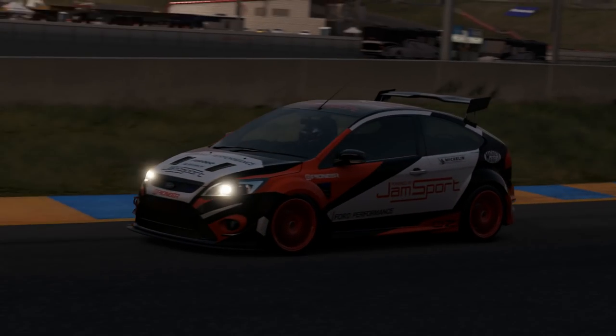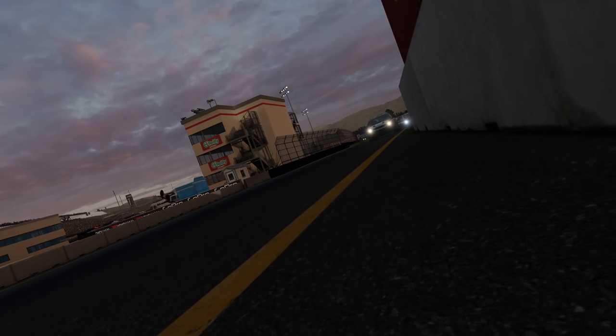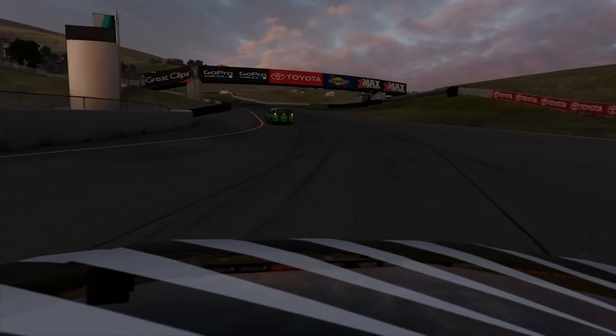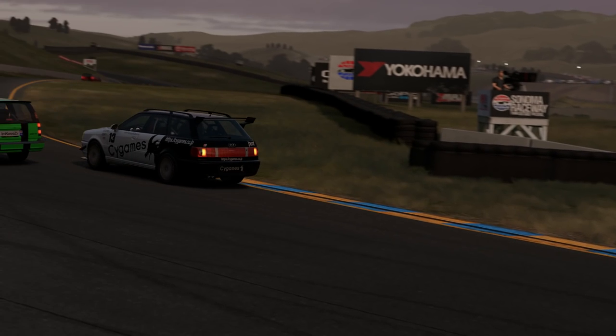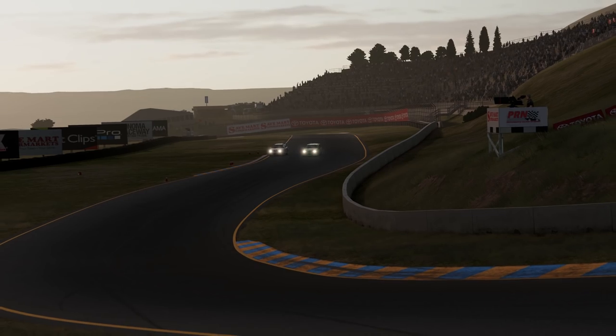It's a straightforward enough pass — it's always helpful when the car you're trying to overtake falls off the road a little bit. It wasn't even a major off, but it was just enough to allow the Focus past. It makes life a lot easier than trying to overtake a car that is defending heavily, especially when the car's got the grip at this circuit. There aren't many straights to simply out-drag somebody, and once the Focus was past it would run away a little bit at the front.